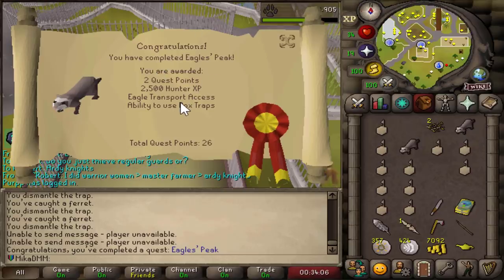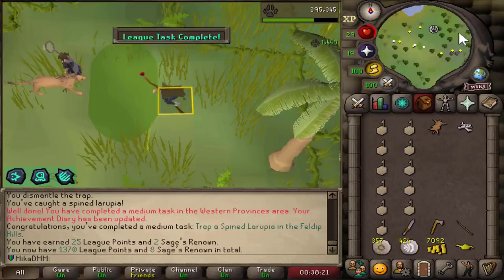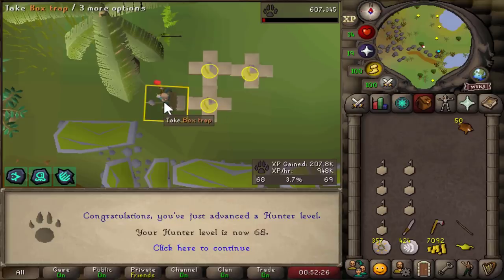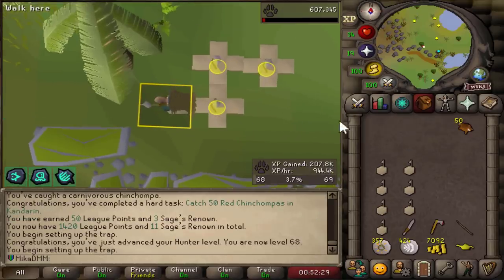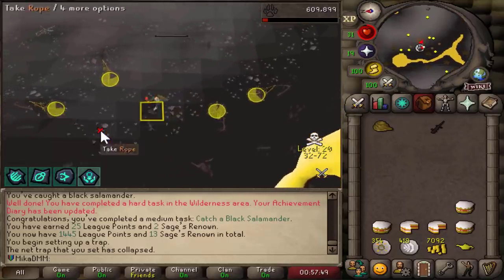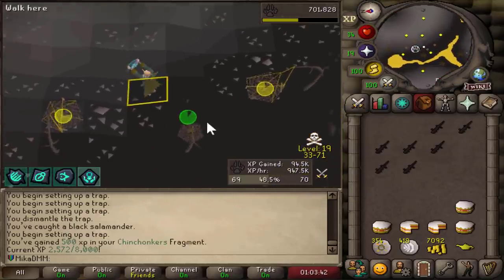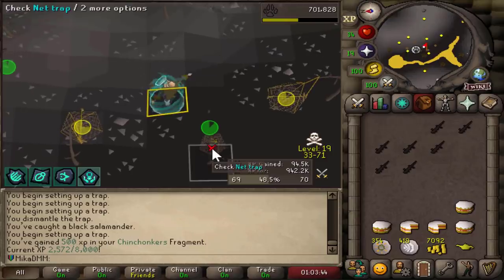Ended up catching a larupia very quickly — that was a simple task. The 50 red chins are caught — nice little task completed. And the black salamander is caught as well, a little bit of points. Just got another harvesting fragment — it's going to be the Chinchompers again. Yeah, there it is.